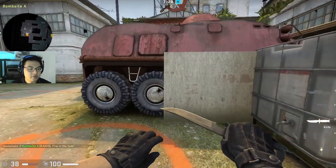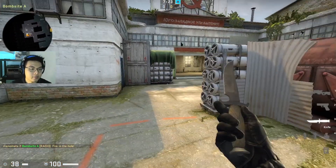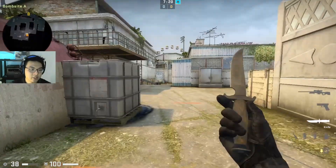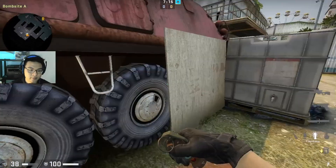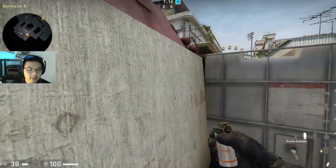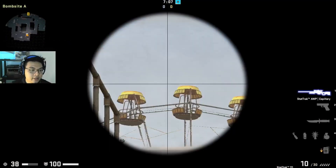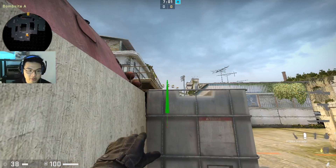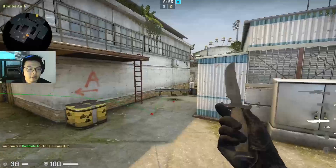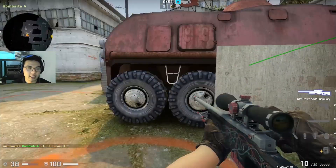What if you're stuck right here in the crunch and there are people in those positions? You want to smoke off that position so you can fight freely against the blue door and everything. Line yourself up right here, look at this feature right there — I don't really know what it's called — and medium-throw this by clicking both mouse buttons at once. That will smoke it off perfectly for you.